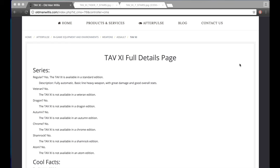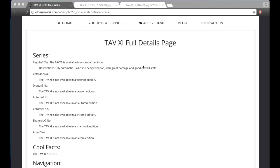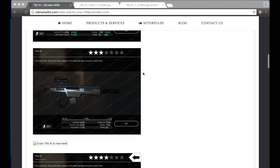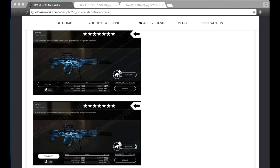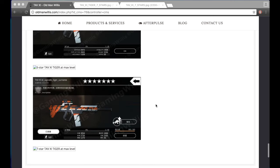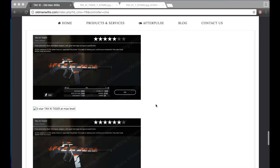What's up guys, bringing you another video about should you build this weapon. I'm going to be briefly talking about the TAB XI Tiger — should you build it? This one's very simple, it'll be very quick, probably two minutes and done. We're on the TAB XI full details page here on the wiki — link in the description as always. We've got the one star, two star, three star, four star, five star, six star, and then seven star level one and seven star maxed, which is nice.